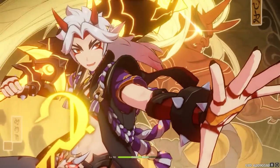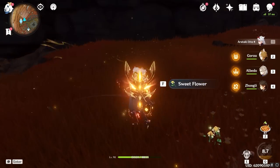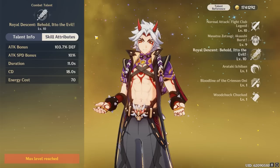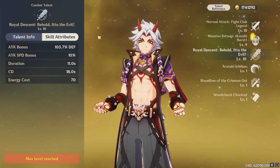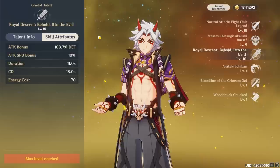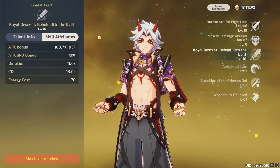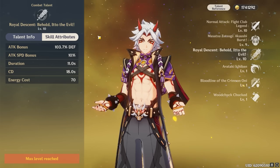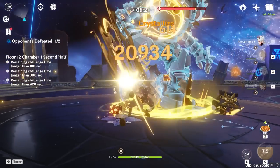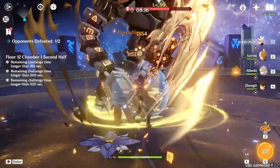Itto's burst converts all of his attacks to Geo damage that cannot be overridden for a set duration. During this duration, Itto enjoys a normal attack speed bonus as well as a very large buff to his total attack based on his defense. Also during his burst, each of the four attacks in his normal attack string will grant him a Superstrength stack — as opposed to just the second and fourth hits — allowing Itto to perform very strong and fast combos with his Kesagiri slashes, normal attack strings, and elemental skill.